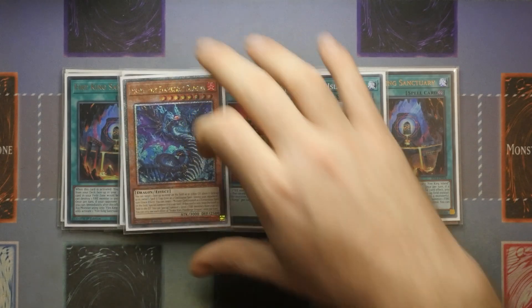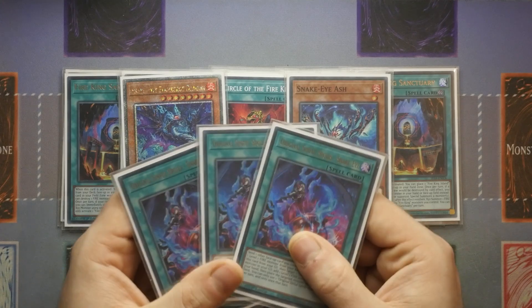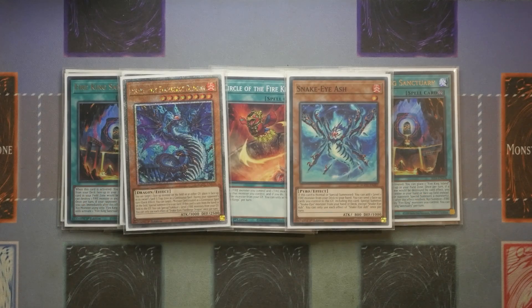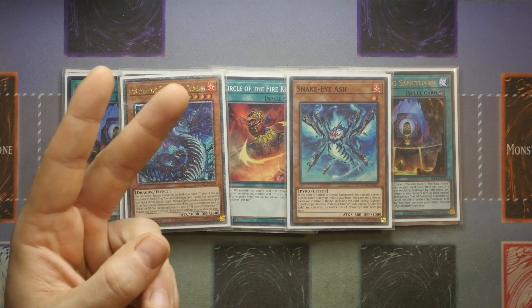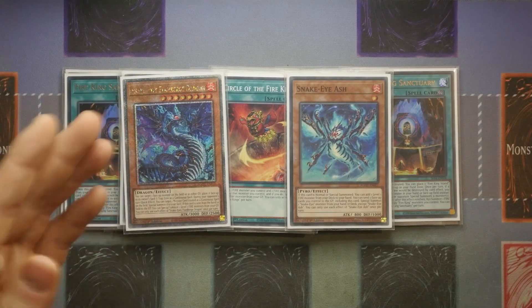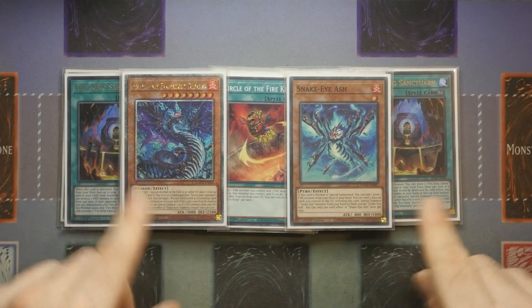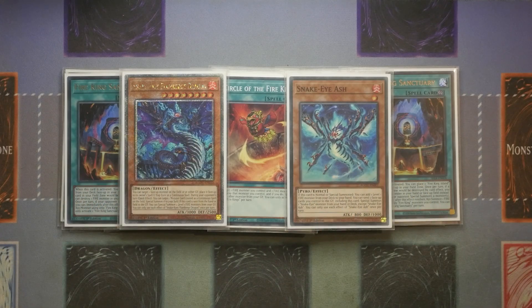Moving on to the Snake Eyes engine. For the monsters, you play one Flamebird Dragon and one Ash. More often than not you want the Ash to be summoned off the back of the original Sinful Spoils, because Ash can lead you to a Ponix — if it is normal or special summoned, you get to add a level one Fire Monster from your deck to hand. You can then send two face-up cards you control including Ash to the graveyard to special summon a Snake Eyes monster from your hand or deck except itself, which is how you get into the Flamebird Dragon. From there you can work your way into something like a Heat Soul Talker to draw more cards to either extend looking for Nadir's Servant or protect yourself with hand traps.